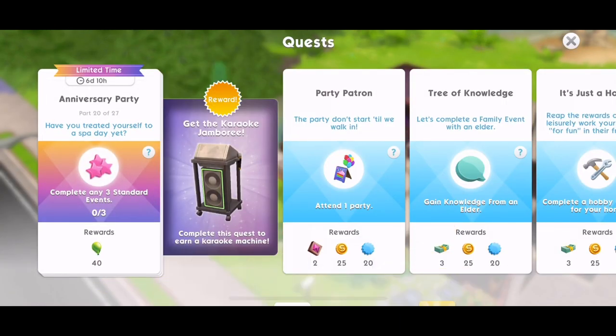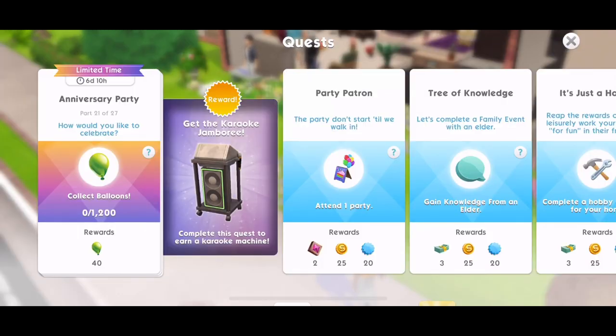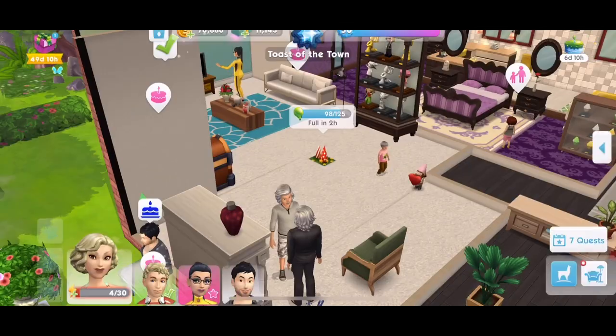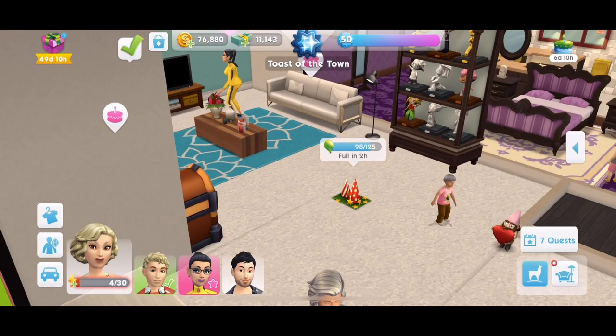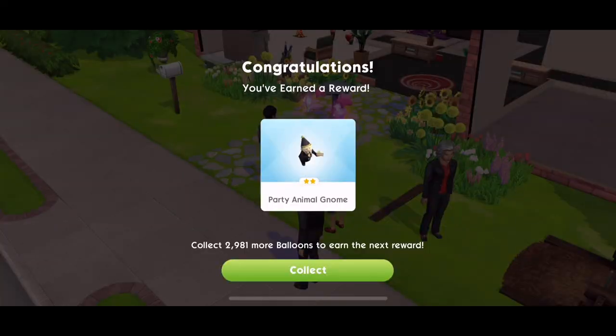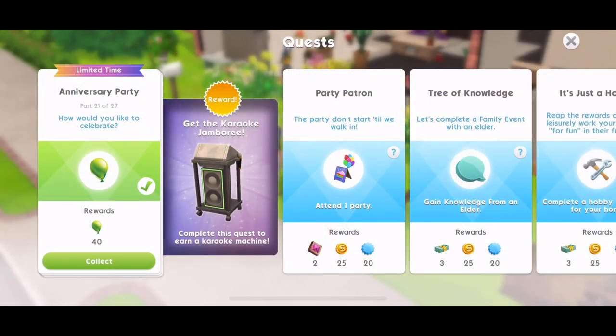Part 19: don't miss any of the prizes — complete all Llama Zoom tasks and collect rewards. All done. Part 20: have you treated yourself to a spa day yet? Complete any three standard events. Done. Part 21: how would you like to celebrate? Collect 1,200 balloons. Just do events until you earn enough, and collect from the decoration — I try to leave it and only collect when I have a task requiring balloons. We've unlocked the party animal gnome! We'll check all prizes at the end.